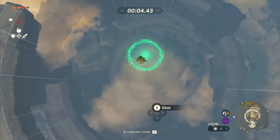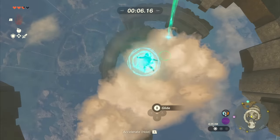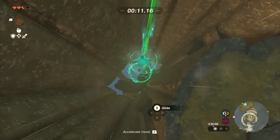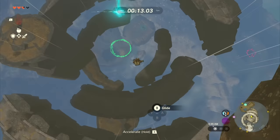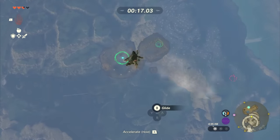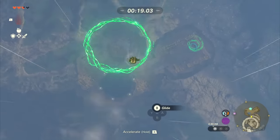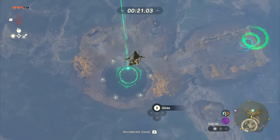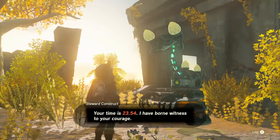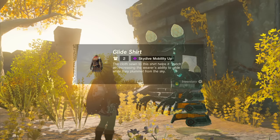Since I just did this I feel pretty confident I can handle it — though there are clouds in the way this time. This is a lot more fun when you do it faster. As long as you can fall real good in under 35 seconds, you're going to be rewarded with the glider shirt.